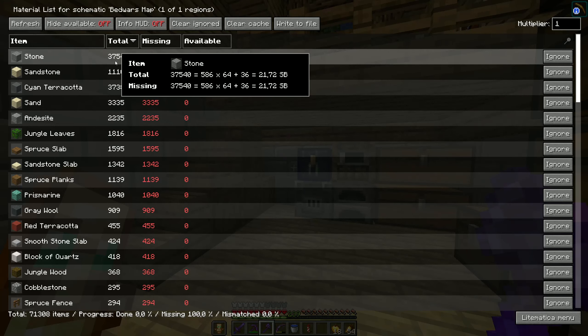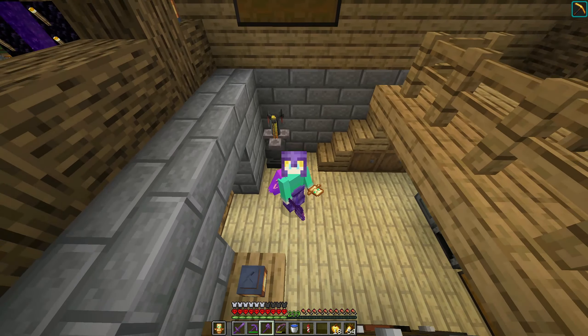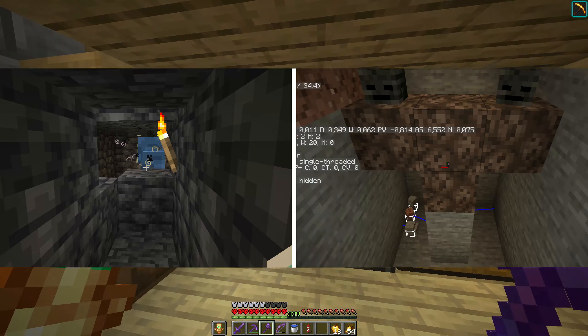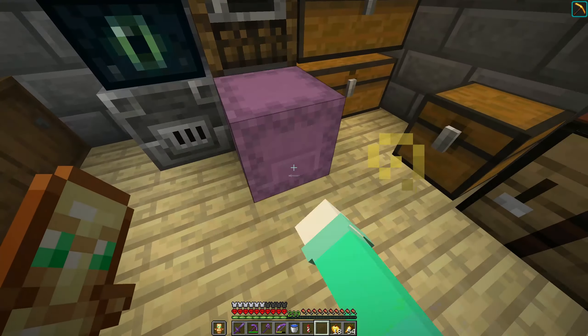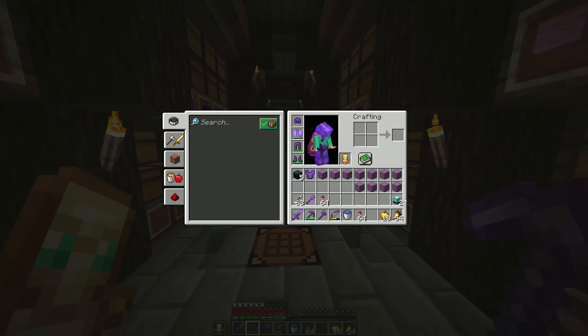For this build I'm gonna need 21, almost 22 shulker boxes full of stone. That's gonna be quite a lot, so I'm definitely gonna need a beacon. Earlier I had to get some Wither Roses for the shulker farm, so I needed to kill a couple of withers and I got two Wither Stars, which is very nice. And now I've got two beacons.